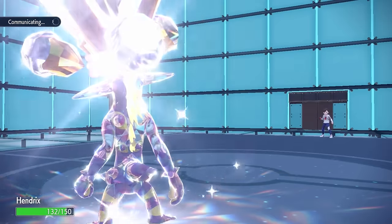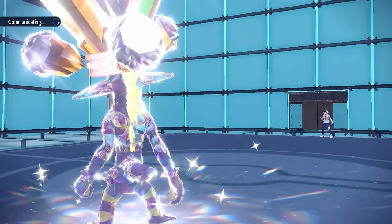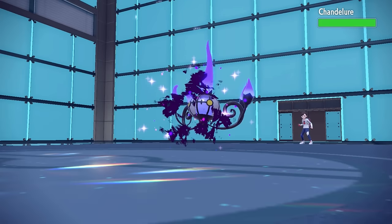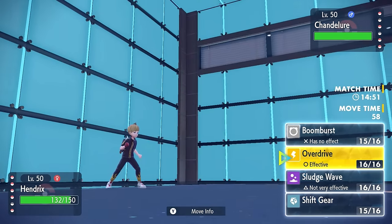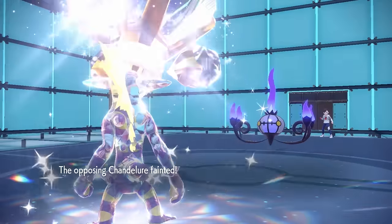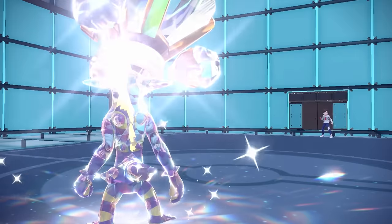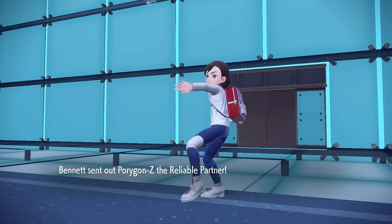Not only that, but it even gets scarier because now I'm able to pop the Throat Spray and give myself a plus one in special attack. At this point we are extremely fast at plus two speed and also hit so insanely hard with the plus one special attack and all the boosts going for it. They now decide to go into Chandelure thinking this thing can't be Boom Bursted — psyche, I just go right for an Overdrive instead, which is also going to be sound based, gives us the boost, and at plus one is enough to take care of the Chandelure.